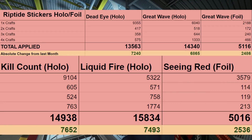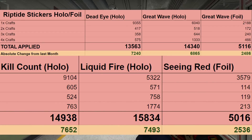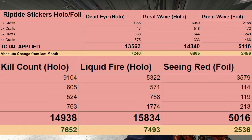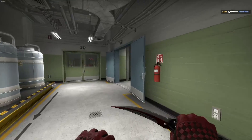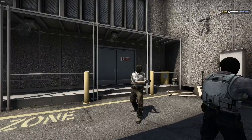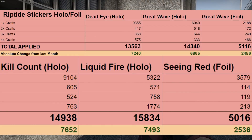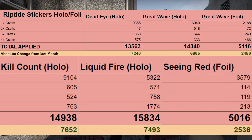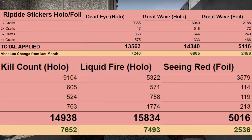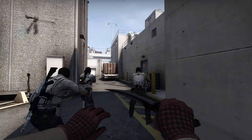Now let's take a look at the Riptide stickers in their third appearance in this series. Demand is quite lower than what we saw for Broken Fang stickers when that operation was ongoing — not simply due to looks, but because Broken Fang stickers were a much more preferred reward collection for people to redeem their stars on. Based on the results, demand is relatively similar for the holos, though the Liquid Fire holo is currently in the lead. Foils have similar demand to the Stone Scales and Ancient Beast foils from Broken Fang.